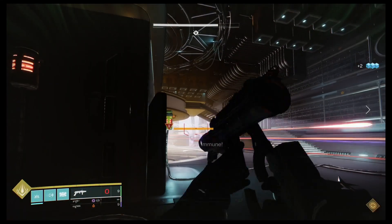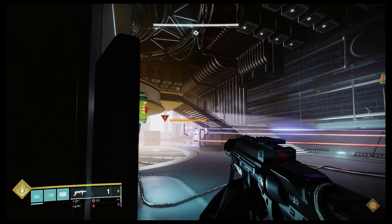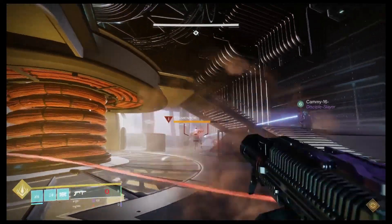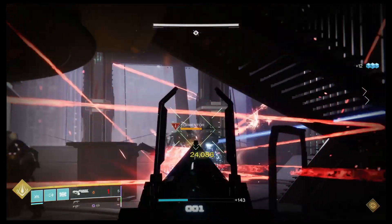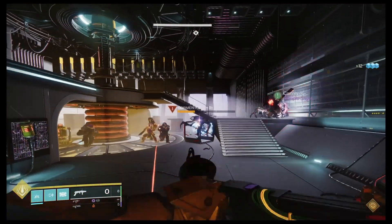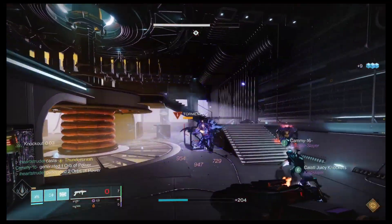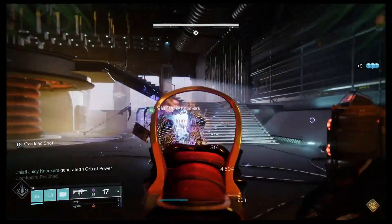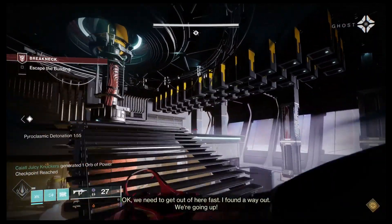I'm getting ready for the damage phase, keeping my grenade launcher loaded at all times. We go in for the stun lock in the back right corner — I'm waiting for Cam, he's done, good to go. I keep him stun locked, then pull out my Sleeper and get a free shot since he's just standing there. We get a little overrun with ads so I pop my super, but I'm able to shut him down before he can attack. We get the finish.